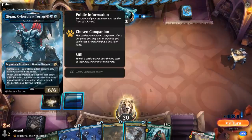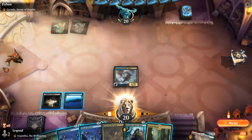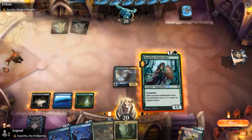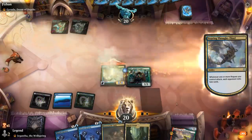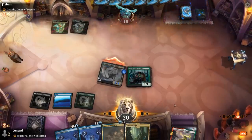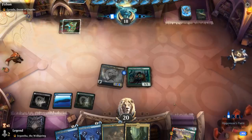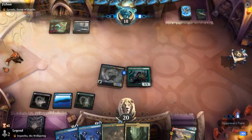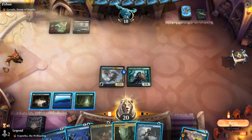We can't quite play the Triome and Gladewalker on the same turn. Next turn we maybe get to keep up Drown in the Loch. Absorb Identity could also be interesting, bouncing a big creature like Polukranos. Windrobber cannot be played if we want to keep up Drown in the Loch. So let's start by attacking.